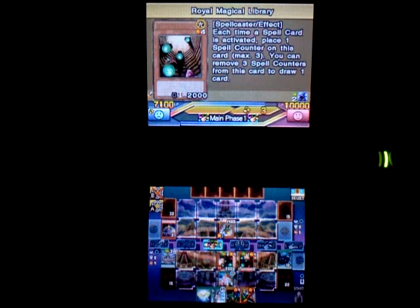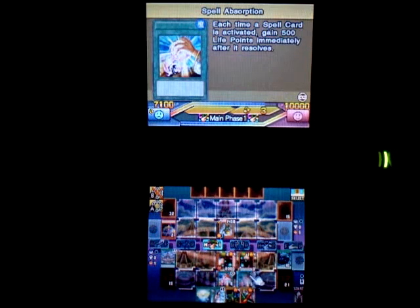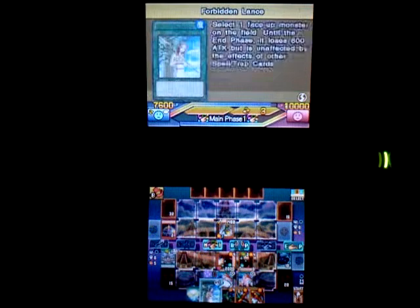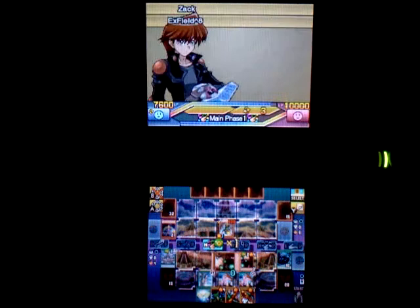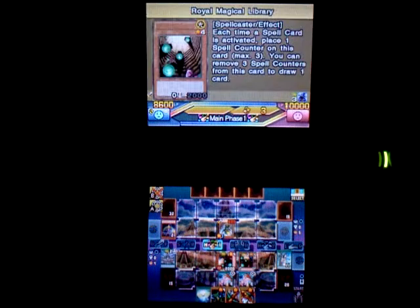Now I can use this guy's effect using the field spell counters — draw a card. Another Spell Absorption! I'll activate it, and now I get three more spell counters and 500 life points. Now every time I activate a spell card I'll get 1000 life points. I'll activate this one's effect and draw a card. There's another piece of Exodia. I was thinking about saving this for next turn when he attacks, but I'll just activate it now and use it on this monster — just for the spell counters, really. There's a thousand more life points.